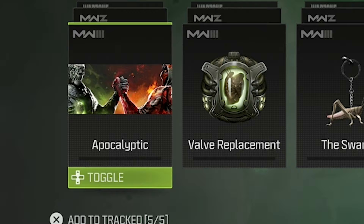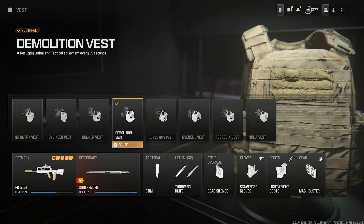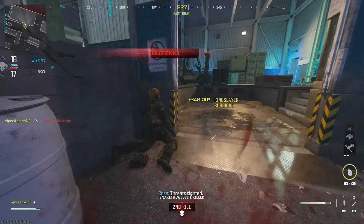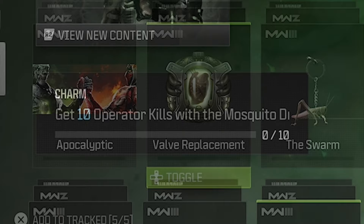The second challenge requires you to get 15 kills shortly after sprinting with a throwing knife, using the Demolition Vest. When you're building your loadout, you have to select the Demolition Vest. This particular vest gives you two lethals in your lethal equipment slot instead of just one, so make sure you equip the throwing knife on your class. You do have to be somewhat close to the enemy for the throwing knife to reach them, but throwing knives are a one-hit kill. This challenge really isn't as hard as it sounds — you should probably be able to complete it in one game. When you complete this challenge, you earn the Valve Replacement emblem.